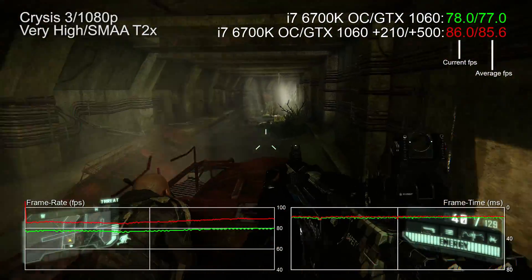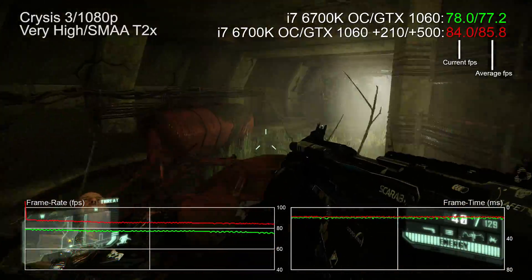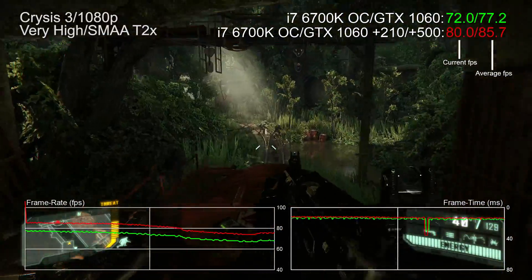The GTX 1060 is also much more amenable to overclocking. On this Founders Edition, I could add 210 MHz to the core, and RAM could be pushed up to 9 Gbps. Overall, this adds anywhere from 11 to 15% additional performance, and it's ridiculously easy to achieve. The 1060 kind of works more as a GTX 970 replacement — more performance, more RAM, better efficiency, and with a discount on top.